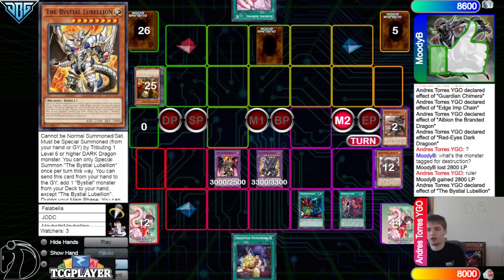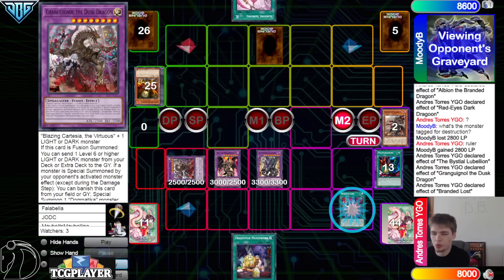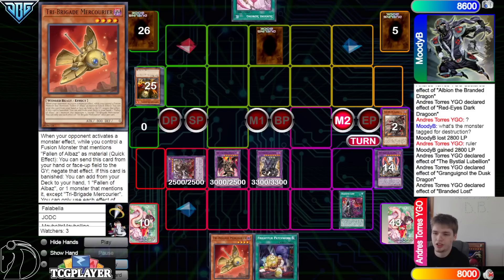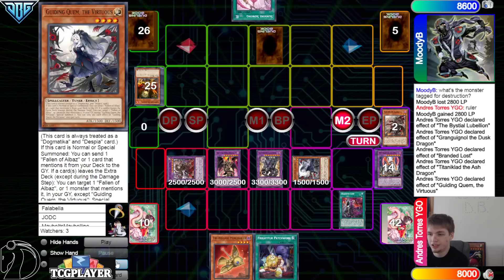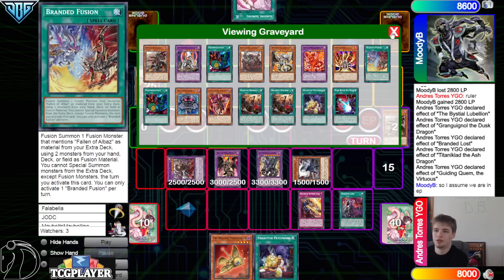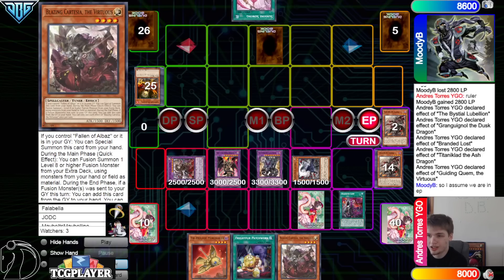Bring out Lubelion, Lubelion effect — but they still have so many more plays. Activate Poly, go into Grand Goyle, and Grand Goyle plus Lost — they're still setting up more interruptions. They go grab Mercarior, dump Ash, and then end phase Ash dragon summon out Quam, and Quam effect to dump Fawn of Albaz. Then Albion effect to set Retribution, and Cartasia add back.